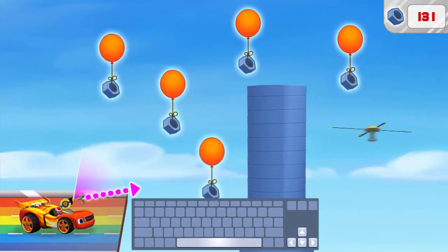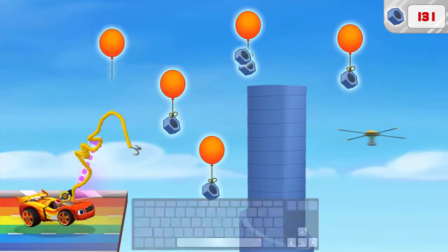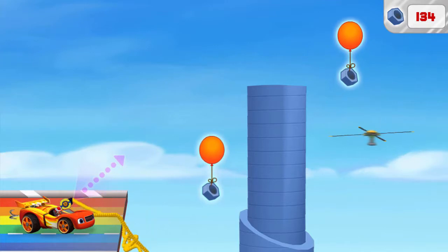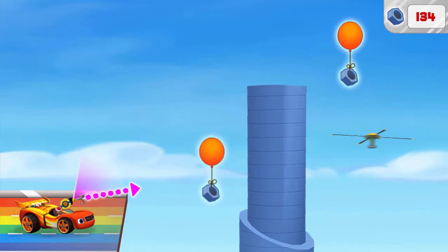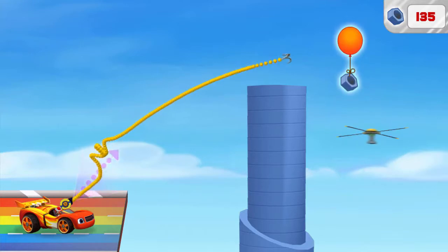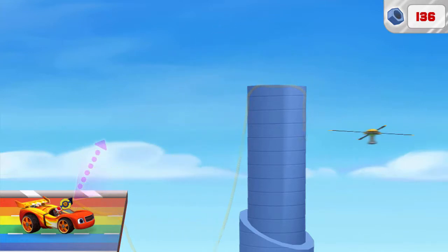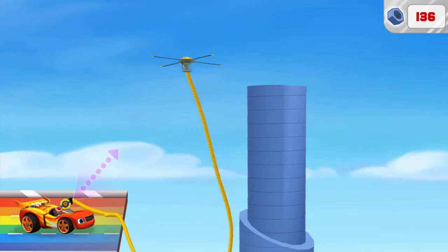Trajectory is the direction something in motion is traveling. Press up, then press the space bar to launch the rope. It looks like there might be some things in our way — launch the rope at an object to remove it! Great aim! Nice launch! The trajectory was too low — try aiming higher! We're almost there. Great aim! The trajectory was too high — try aiming lower. Great aim — tire-rific trajectory! We caught the rotor!